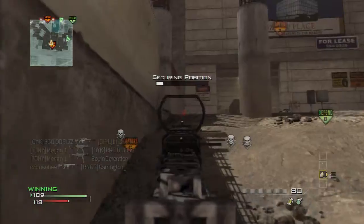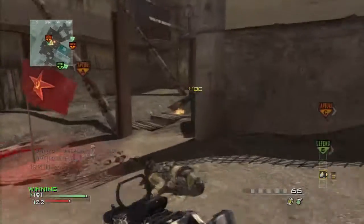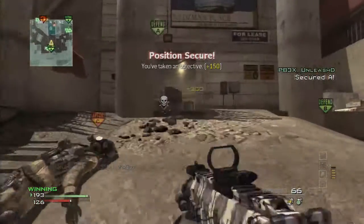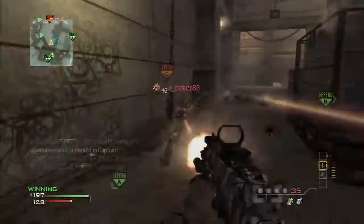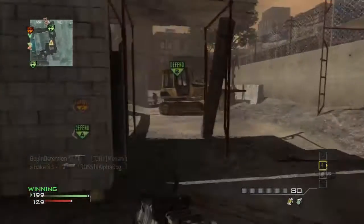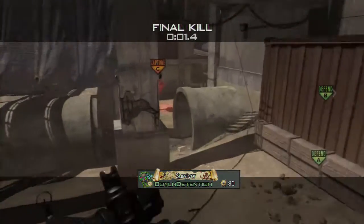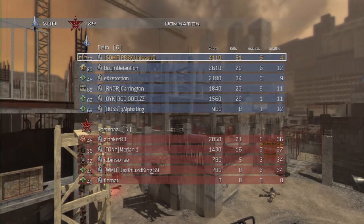Nice turn there — let's get back on the A flag. This is how you play the game: you play the objective. Playing the objective forces you into situations you might not be comfortable with. I think we're going to see another turtle — yep, he's a turtle, kill him! Oh my god, these turtle guys — stop being turtles, run Juiced, run Hollow Points, run anything but being a turtle. Anyway, final score today: 51 and 4. We had a nice easy win and I'll see you next time.